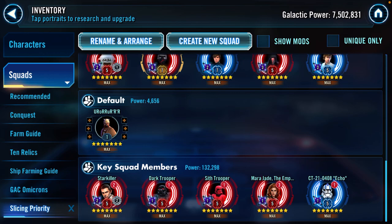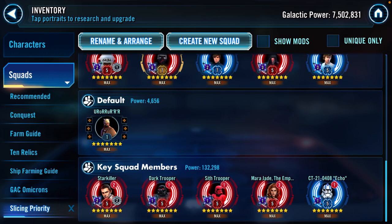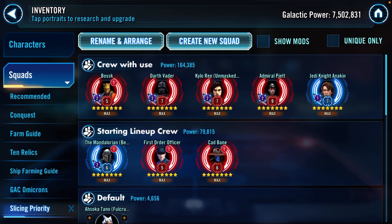Finally, there are 'key squad members.' Characters like Starkiller — I can't put him in the great tune category because of how omicron-intensive he is — but once you have the omicron, he's a key member and needs six-dot mods. Dark Trooper is a fantastic squad character. Sith Trooper plays a very important role in his squad. Similarly, Mara Jade and Echo all have unique functions in specific squads. Get them six-dot mods once you have the squad, but not before your great tunes and fleets are handled.